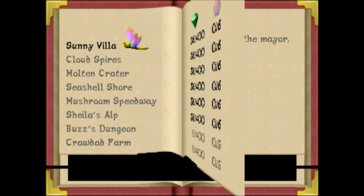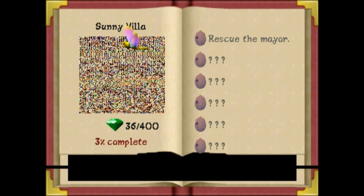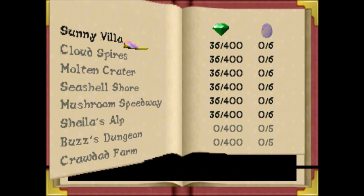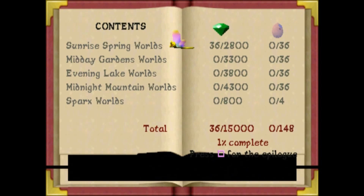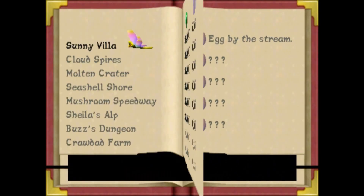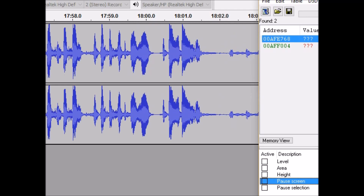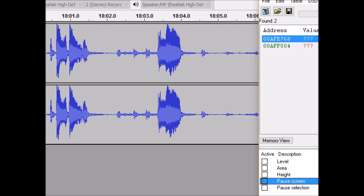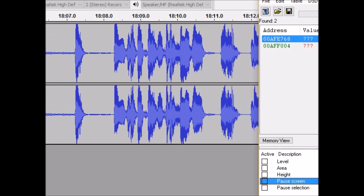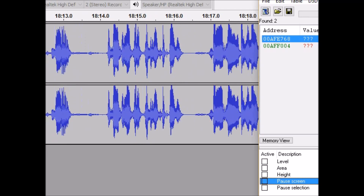Every time you click on one of these it takes you to Sunny Villa. So yeah, glitches — these are all glitches. Glitches still count as differences between the final game and the demo. It also closes as soon as you leave the Atlas. So now you're getting a nice display of Audacity. Anyway, that's everything I wanted to show off.